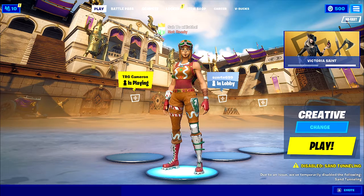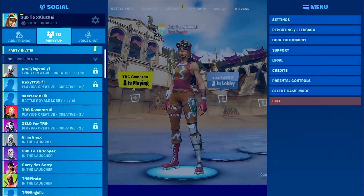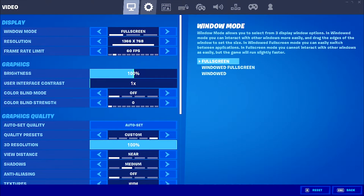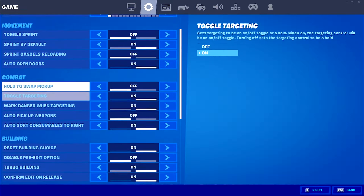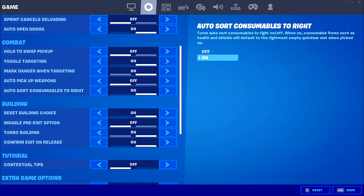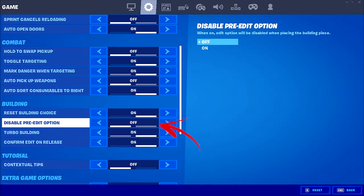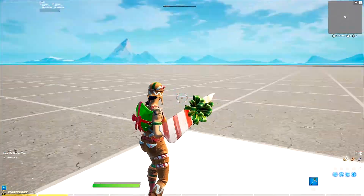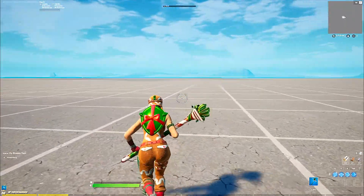Before we actually get started, there's a new feature in today's Fortnite update. If you go to Settings, then go all the way to the settings gear and scroll all the way down to Building, there's a new option called 'Disable Pre-Edit.' A lot of people have been wanting this for a while, and I'm pretty sure this will disable pre-edits, which is really good for comp players.